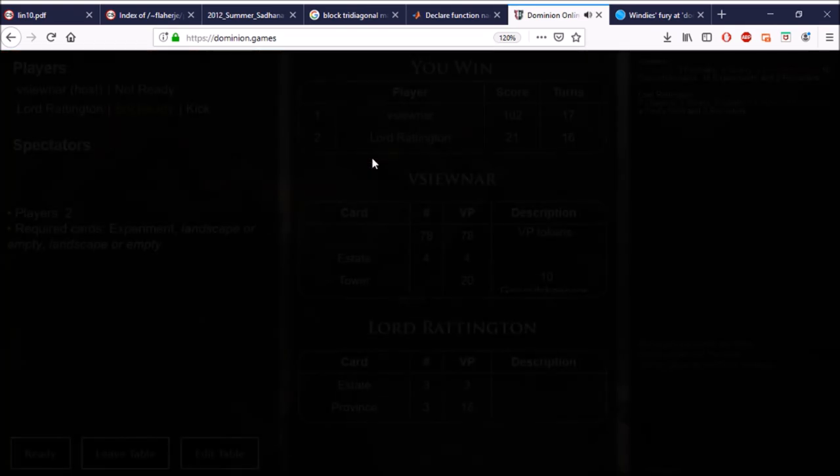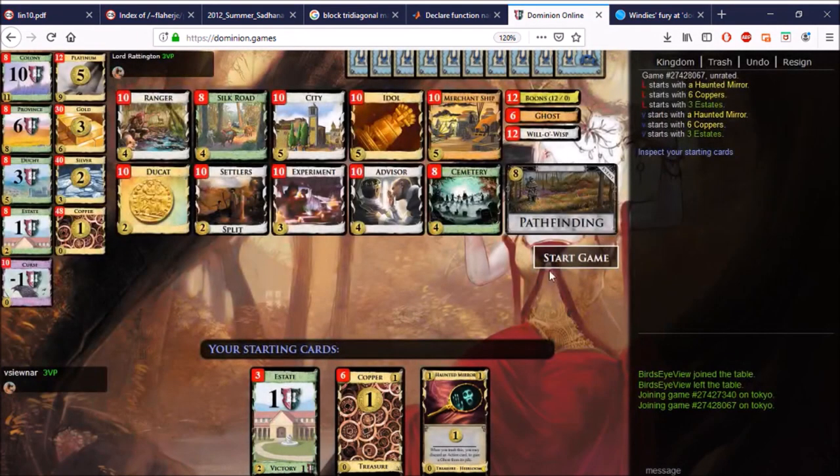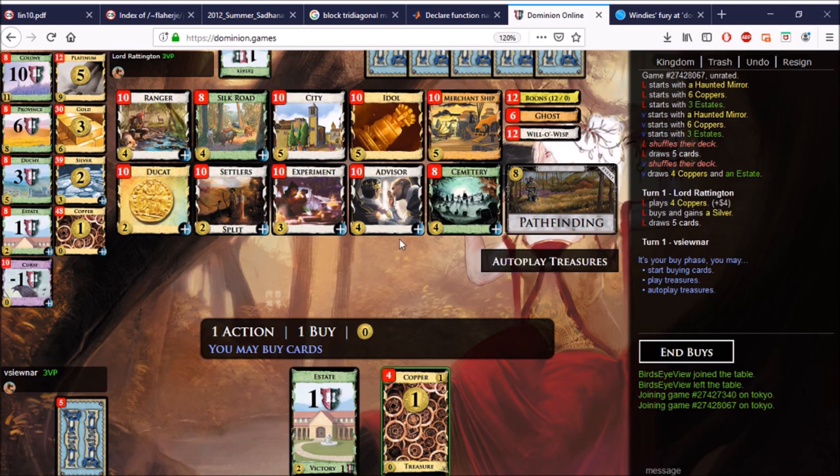Experiment is a fun card — a nice utility card. It's a one-shot lab, and sometimes that's good enough for three dollars. Seriously, sometimes you do the same thing with Encampment — you buy it even though you know it's going to go back to the supply, just because it's the best thing to buy at the time. Plus buy is important for Experiments; if you're limited on buys or gains, Experiment becomes a bit more dodgy, because you always want to maximize your buys and gains.